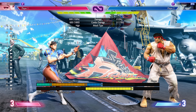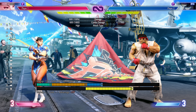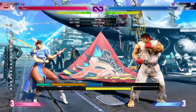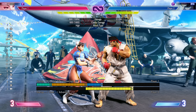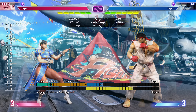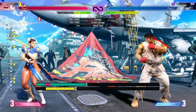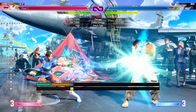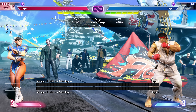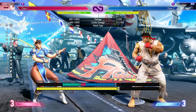Chun-Li is an incredibly fast character, and fast in the way that really matters. Back walk is always slower than forward walk, so your back-and-forth game cannot be good unless your back walk is good. She has the second best back walk in the game — only Akuma is faster. She also has one of the fastest forward walk speeds. And her neutral is amazing: great buttons, fantastic stuff, queen of the crouch medium kick into Drive Rush, huge buttons, and a very interesting and layered projectile game compared to other characters.